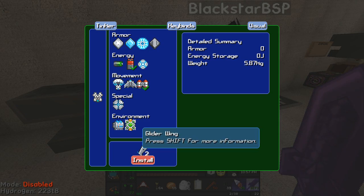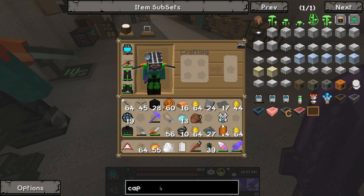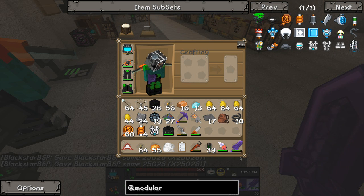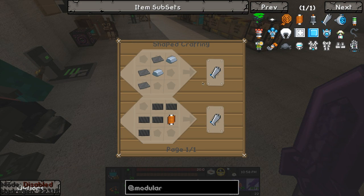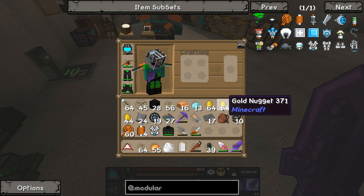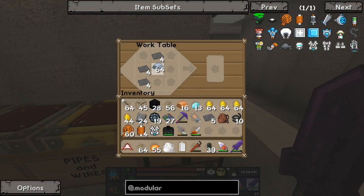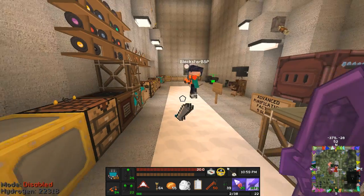I also need glider wings - two glider wings. Glider wings are actually cheap: just three steel plates and two iron ingots. I'll make four glider wings. Okay, here are two glider wings.